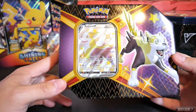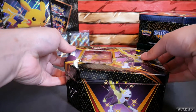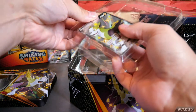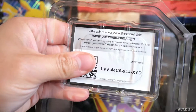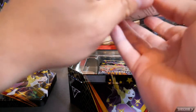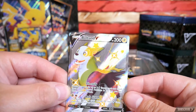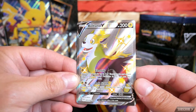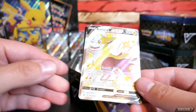The tin certainly shines very, very nicely. Very impressed. There you go — get this unpackaged. That's a really, really cool-looking Voltun. Super excited to add that to the collection.